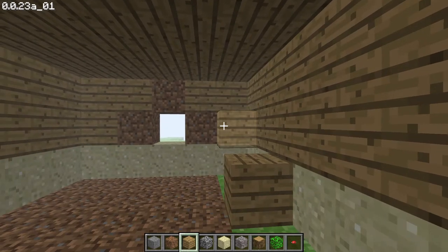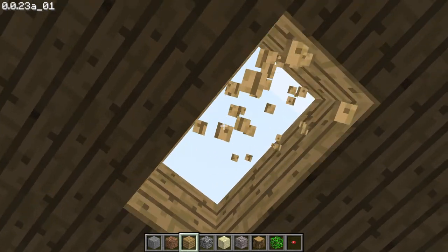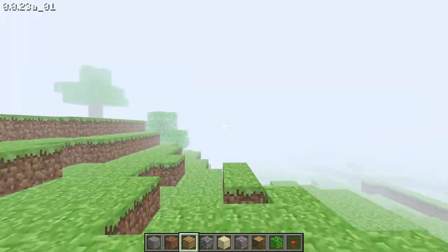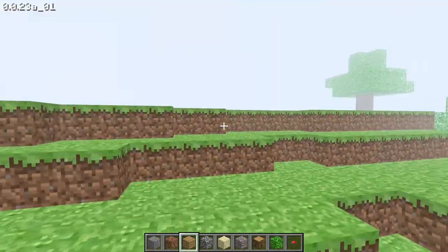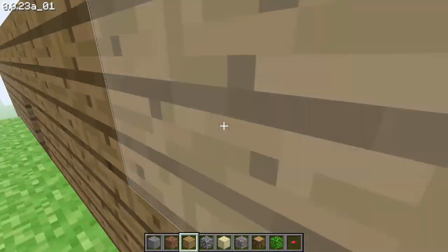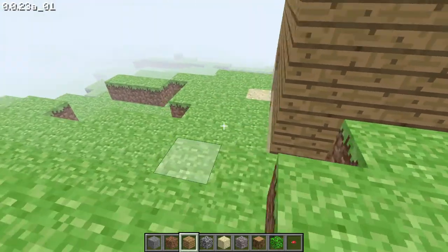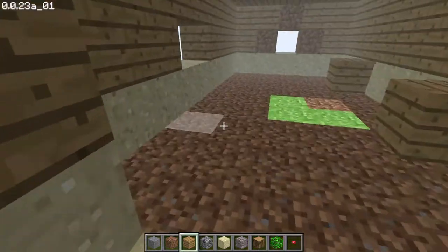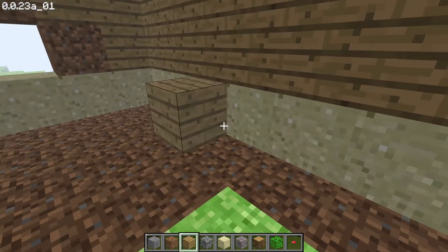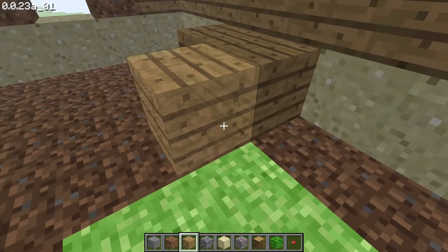Now we will get some more holes over here so that some light can pass through our cute little house. That's all — I'm done with the house. Shall I build the stairs over here or within the house itself? Well, I'll build some sofa. Now we'll delete this.